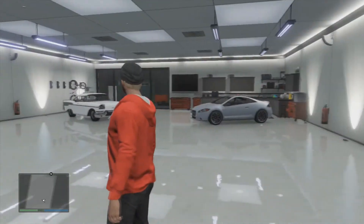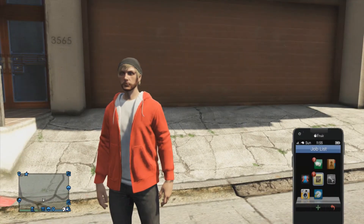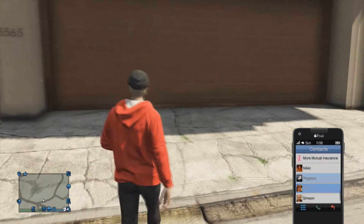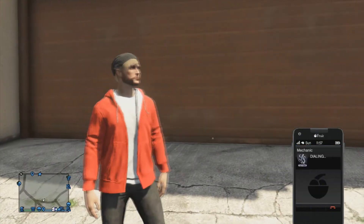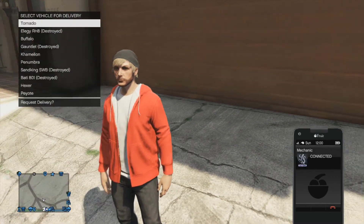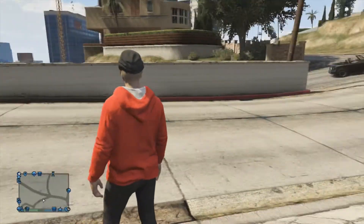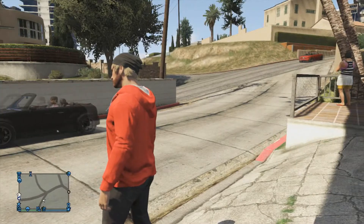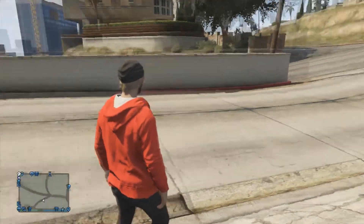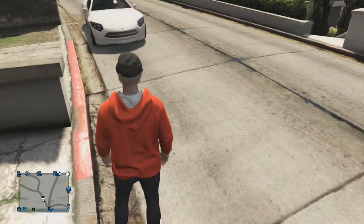Now, you guys saw that it did show up in my garage as a Chameleon — it will never show up in your garage. The way you will get the Chameleon out is by leaving your garage, or if you're not in your garage it doesn't matter. So now what you're going to want to do is pull out your phone, go to your contacts, and call up your mechanic. Once he answers, you're going to ask him for your new and awesome Chameleon. Obviously he will say yes, and now you will see your new Chameleon pull up right in front of you. There's my Chameleon — there is your new Chameleon.